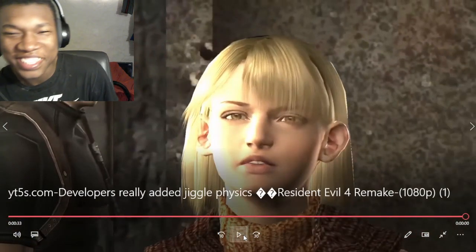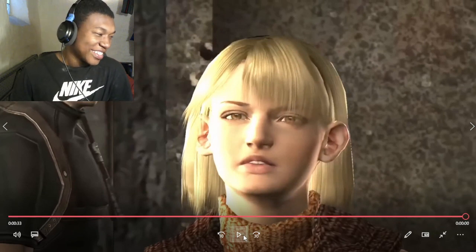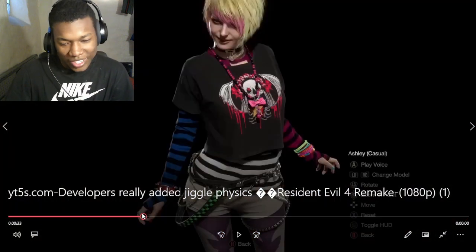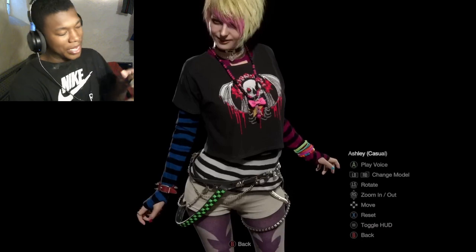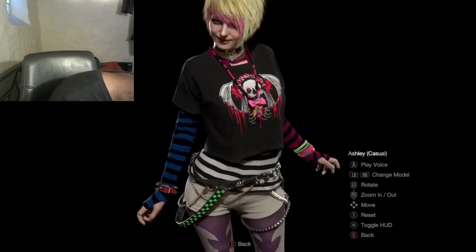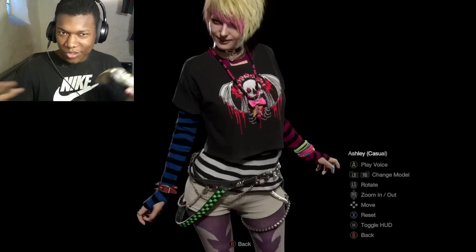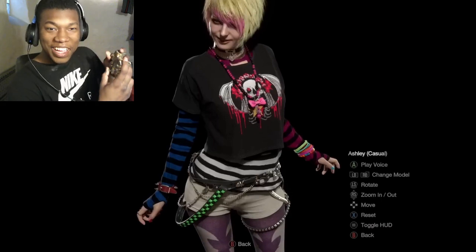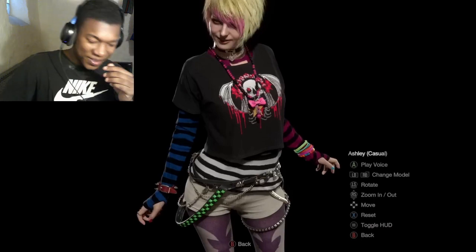Bro, I can't just imagine. First of all, listen — to the dude who created this video: I understand you have to prove that they added the physics and stuff like that, you do you. But I can just imagine him moving the character to make her move so y'all can see the movement. He's really just doing this with it, bro. Oh my God, that is absolutely dumb, man.